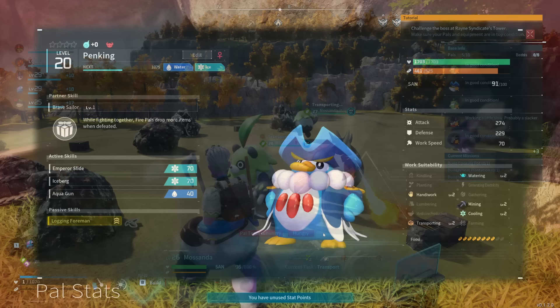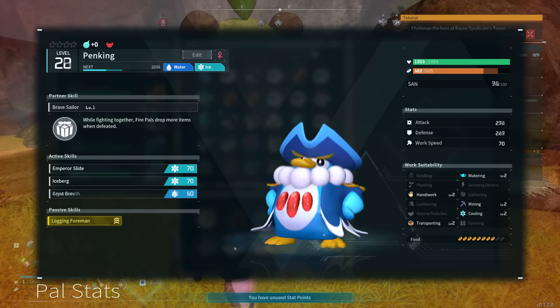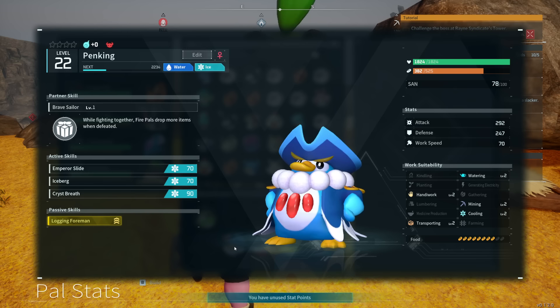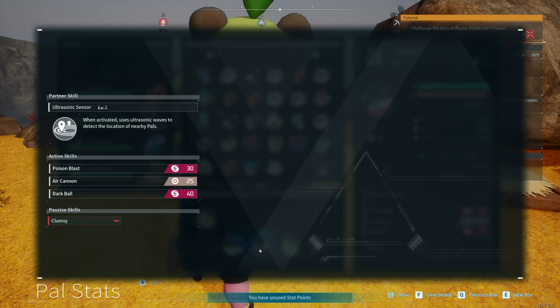Pal number one is Penking, who we already talked about. He fills really important roles here in a big way. Most specifically he has level two watering for the berry growing, level two mining for — well, the mining, which is the main purpose of the operation. He also has level two handiwork, but that won't distract him here as there's no handiwork going on on a daily basis. He has level two cooling as well, but again no cooling to be done here so no distraction. And his last base skill is transportation, which is great to have in an automated setup.